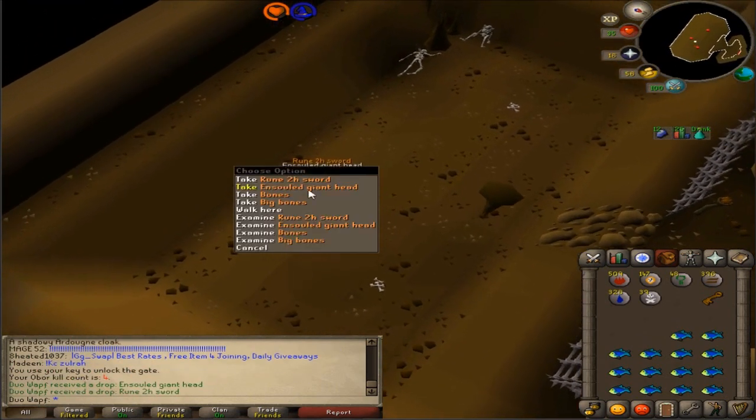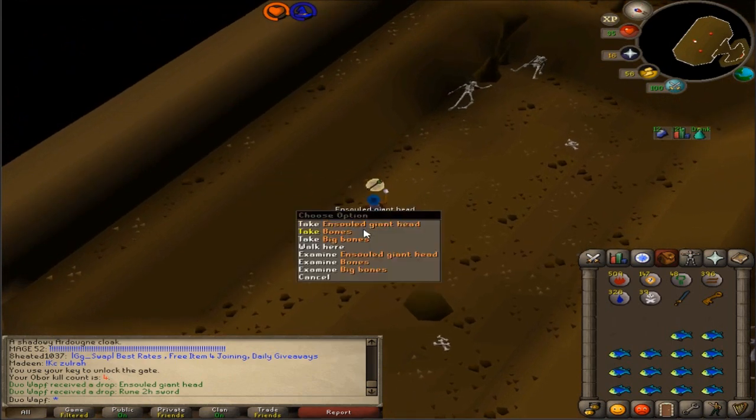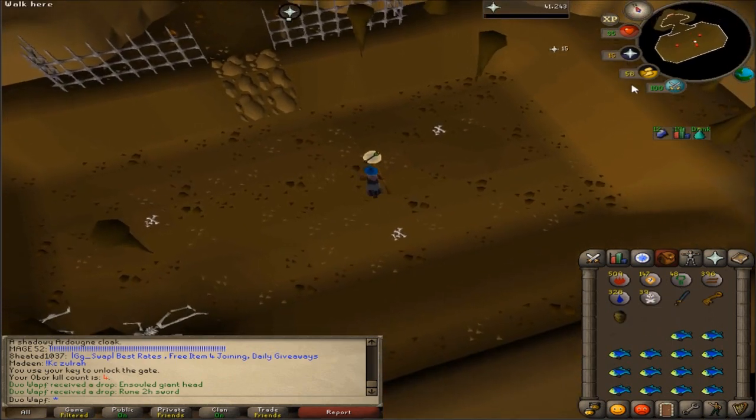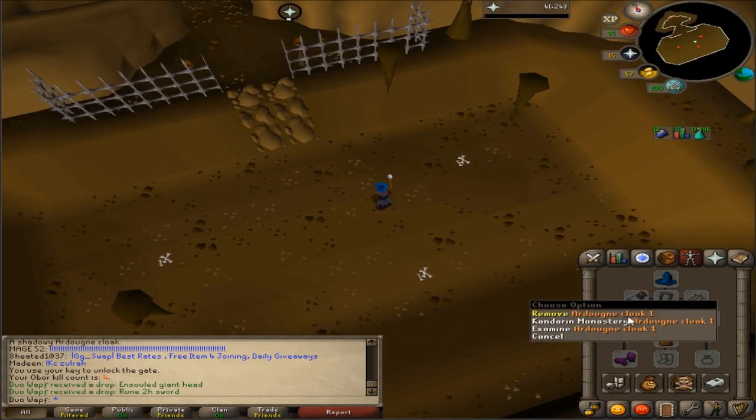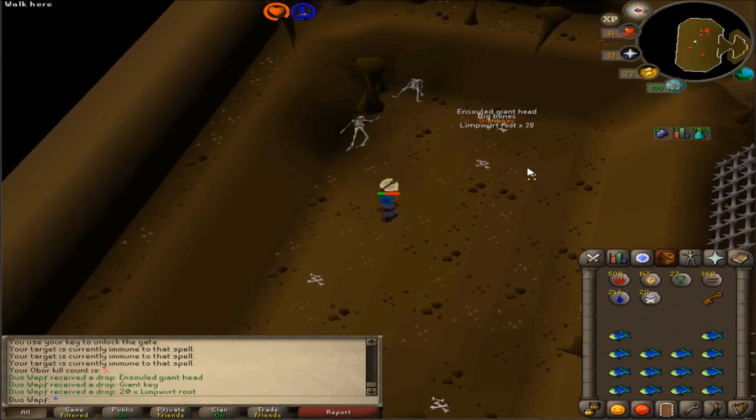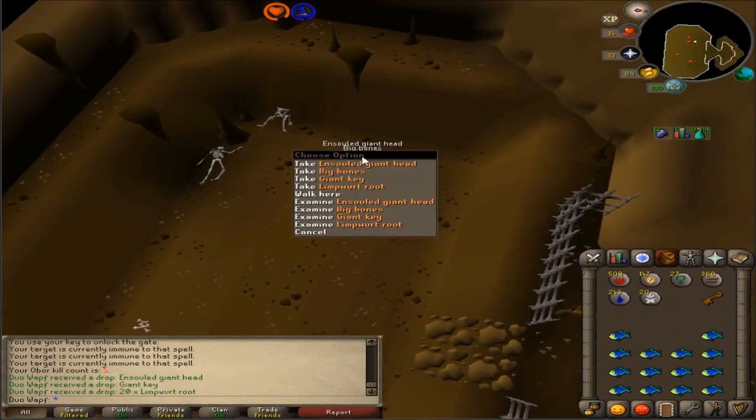Rune 2h sword from this one - that is actually really good. I'm gonna use that for training because that's probably more DPS than a rune long sword, and that's a freaking huge alch. That is actually an amazing drop. Next kill and another giant key and 20 limber roots.